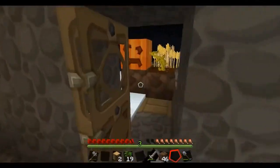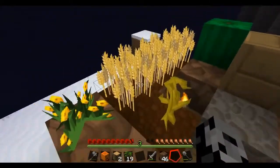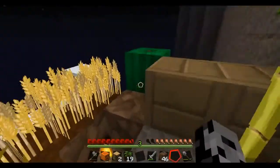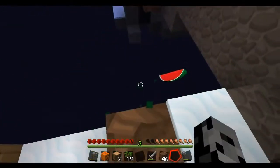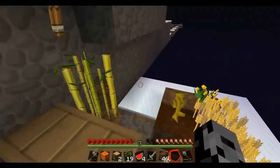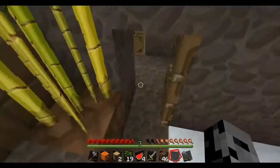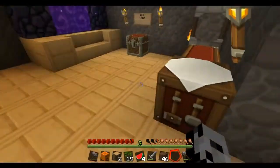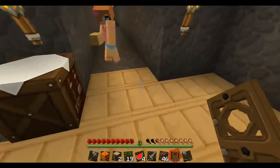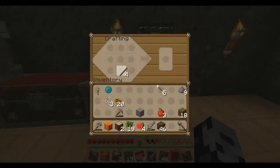I'm gonna replace all the floor with that wood. I got a nice pumpkin — I need to turn it into a jack-o-lantern but I'm not sure how, I think I need a torch or something. I need to replant this as well. I need a hoe — just kidding. That was a joke. It was pretty funny. You're not that funny.